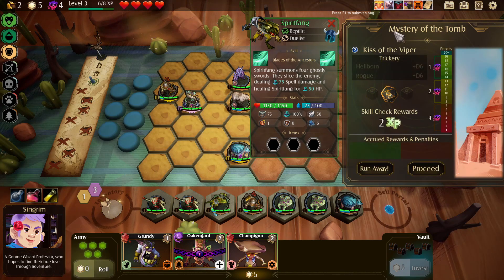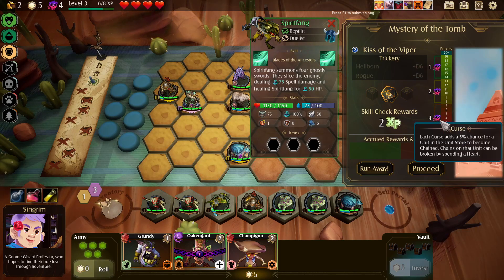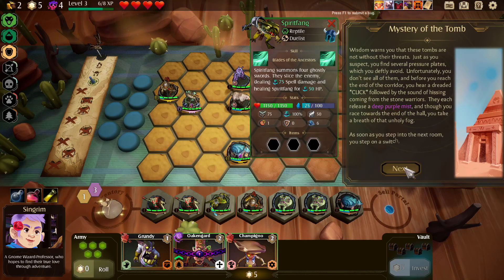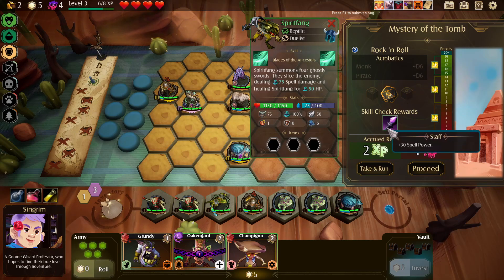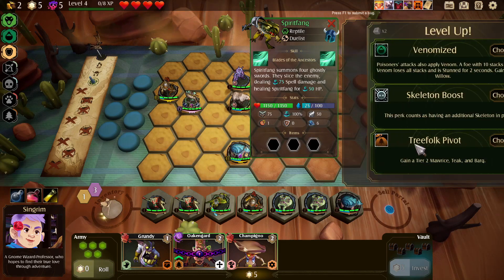You pretty much roll a d20 and depending on what number you get, you get curse. So unless you roll a 20 it's gonna give you some curse. Two XP is probably worth it because it'll level us up. We got a 14 — gives us one curse, that's probably the best we could ask for. There might be something for going further: your units have five percent less max health — that's really bad for us. But we get a staff here, so I'll just take it and run.